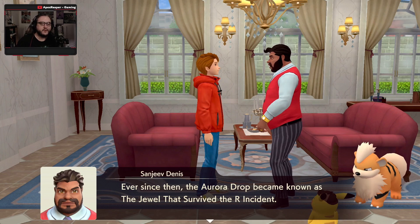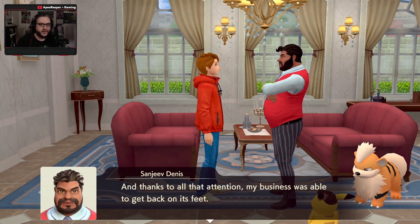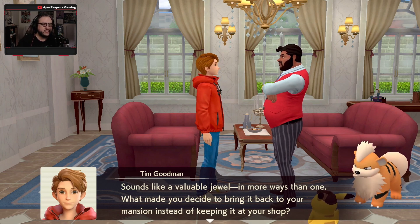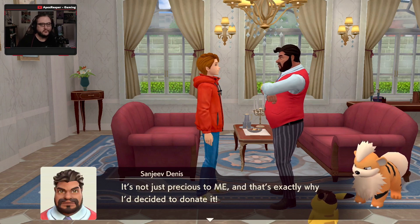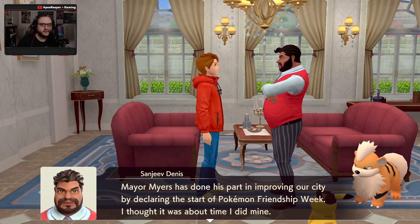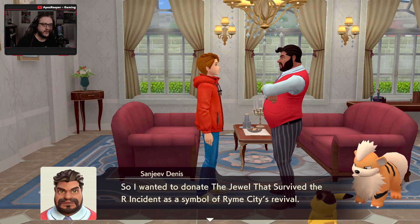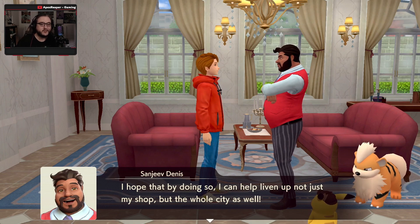Ever since then, the Aurora Drop has become known as the jewel that survived the R incident. People started visiting my shop to see it, and thanks to all that attention, my business was able to get back on its feet. Which sounds like a valuable jewel — in more ways than one. What made you decide to bring it to your mansion instead of keeping it at the shop? I decided to donate it to Rhyme City. Mayor Myers has done his part in providing for our city by declaring the start of Pokemon Fresh Up Week. I thought it was time that I did mine — so I wanted to donate the jewel that survived the R incident as a symbol of Rhyme City's revival, to help liven up not just my shop but the whole city as well.